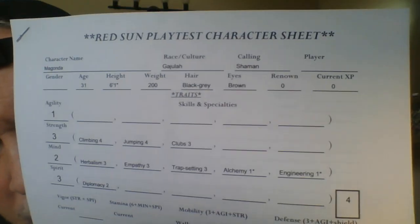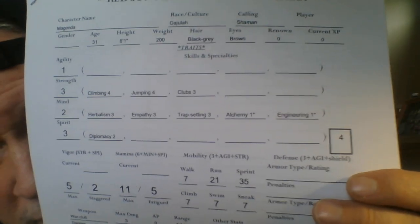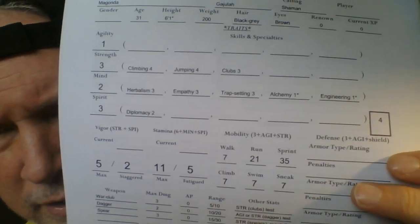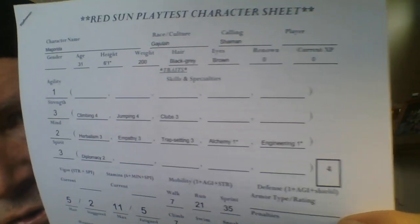Just really quick before I end the video — this is a long one, but this was a character creation video so it should be long. Here's another character sheet to show you guys really quick. This is Muganda. Muganda has only an Agility of one, but his Strength is three, Mind is two, and Spirit is three. Very spirited and very strong, average mind, and the agility is a bit slow and clumsy. This is a Gojula.